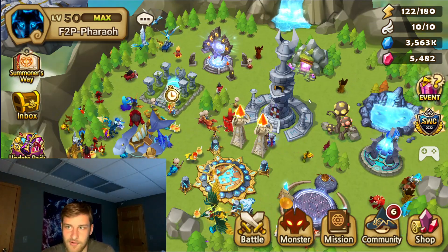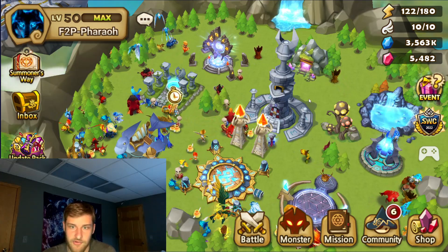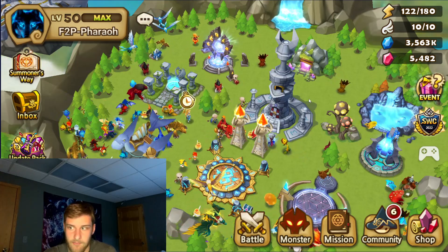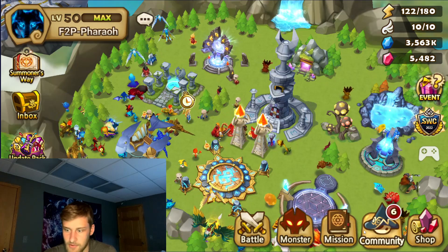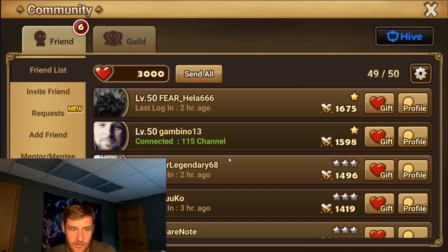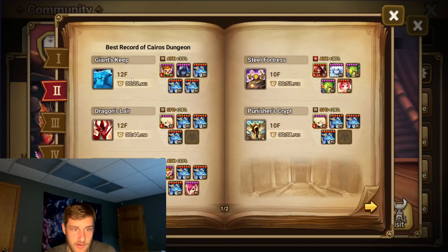Gambino actually just showed me a team — good guy — he just got a 22-second Giants Keep run, which is completely insane. Congrats, this is totally insane that you got this run. These runes are obviously going to be very high quality.